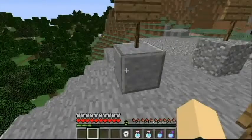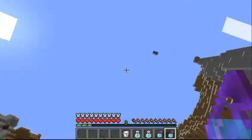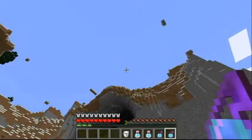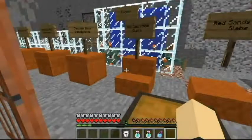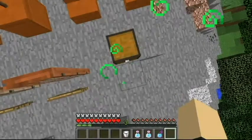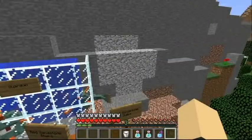A tip: when you're doing potions, I've learned it's best to throw them straight up in the air into your face, because it actually gives you more time with the potion. So, this is the jump boost potion.